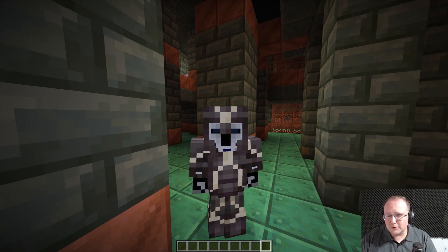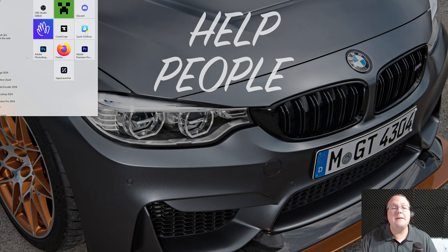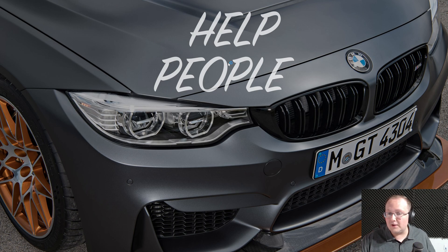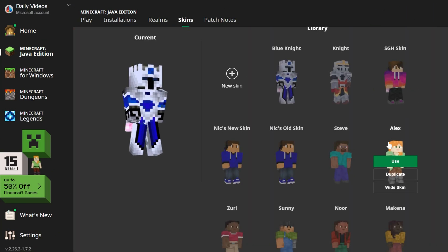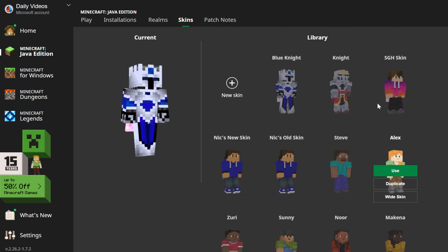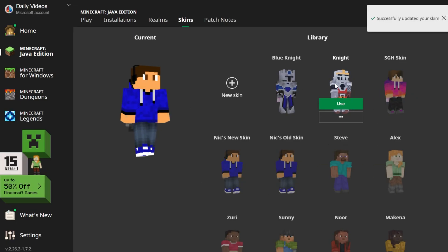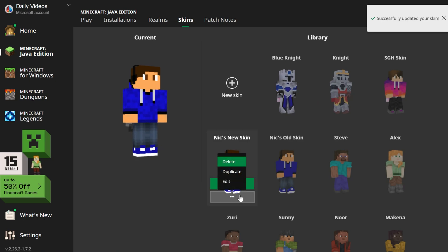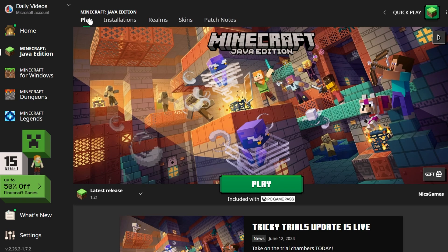Honestly, I like my old skin better, so let's go ahead and switch back. To do that, close out of Minecraft and then reopen the Minecraft launcher. From there, go to the Skins tab at the top and you'll be able to select skins. There are also a bunch of default skins you can select from as well. While skins are saved here, I would always recommend backing up a skin and making sure you have another copy of it locally — the original skin file — because it can sometimes get removed, especially if you change PCs.